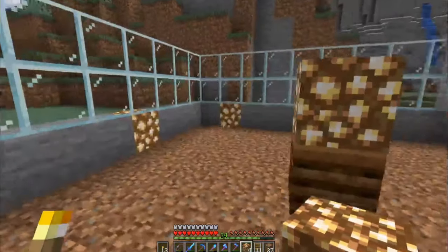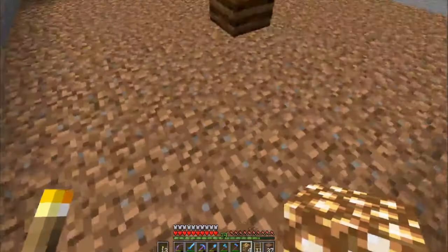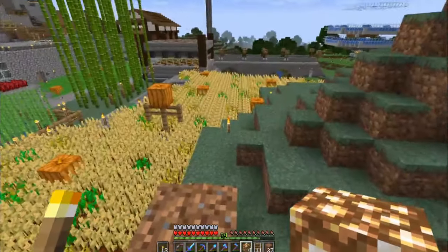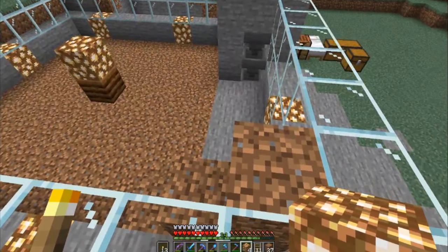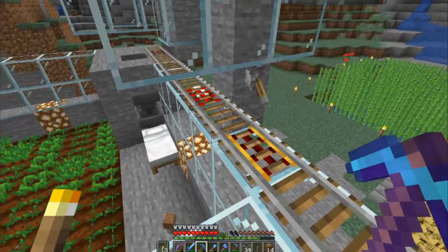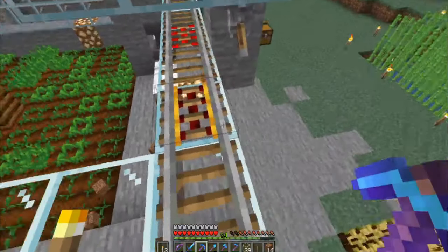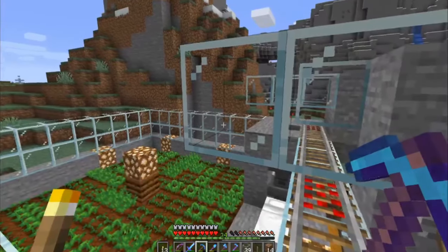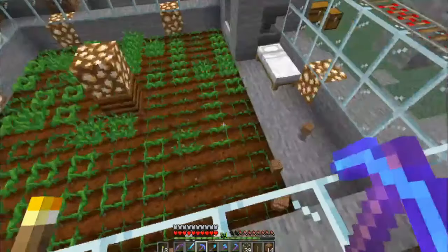Now I have everything I need to get this set up. I'm going to grab some carrots, come back and plant the farm full of them, then install a rail system running from my base up out here. Once that's done I'll be able to dump villagers directly into the farm via minecart. After some work, I've run a rail line out of my base, powered it up, and as it goes up and over an activator rail the villager will be dumped out of the minecart and walk down into the farm area.